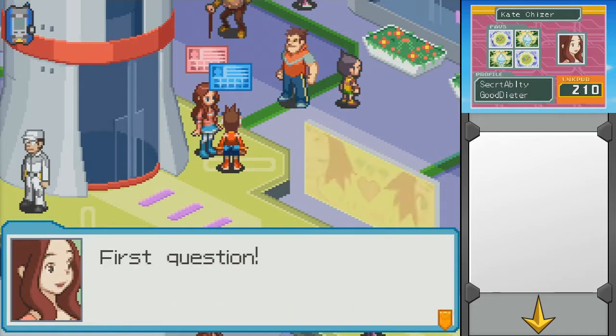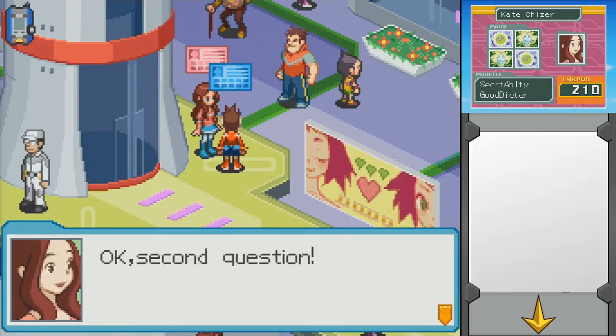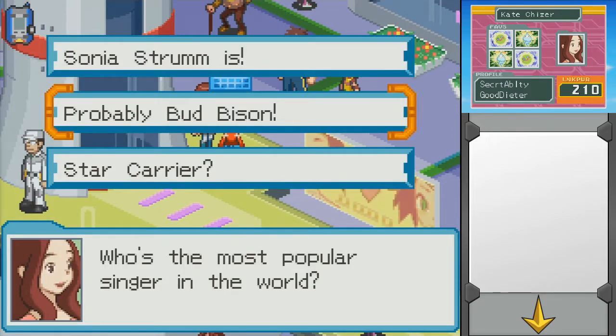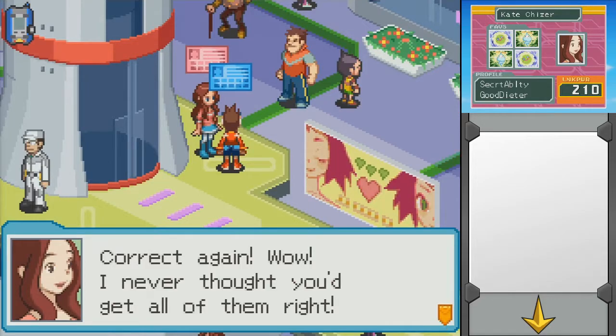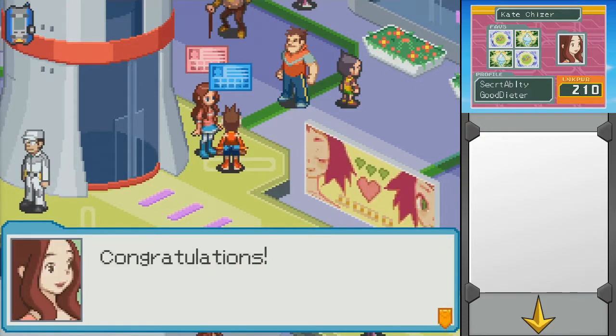First question: Which of these do you carry around? A Star Carrier. Correct. First stage clear. Second question: Who's the most popular singer in the world? Sonya Strum. Correct — I like how she has to be the most popular; she can't just be one of them. Last question: Where can I find the movie theater? The movie theater should be in the shopping plaza. Correct again. I never thought you'd get them all right, but you did — so here's your prize. Geo got HP Mem 10. Fuck yeah.